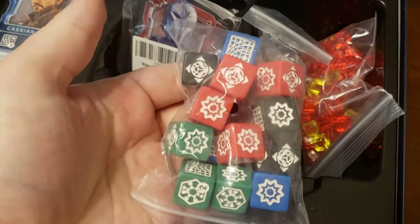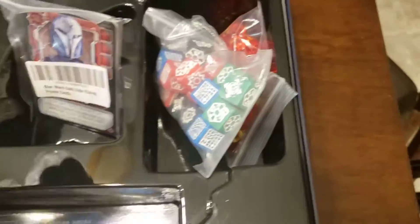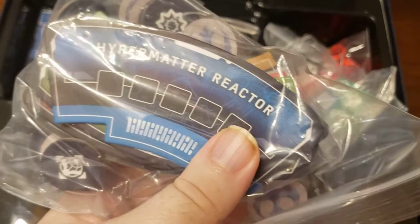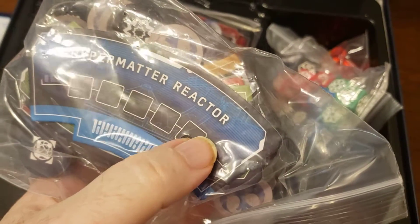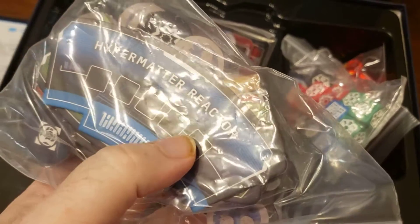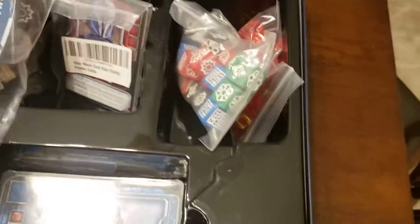And here's the dice — lots of nice dice with clear symbols. Here are the parts of the Death Star. As they get completed, you flip them over, and it gives the Death Star a special ability to hurt everybody, and that's what all these tokens are for.